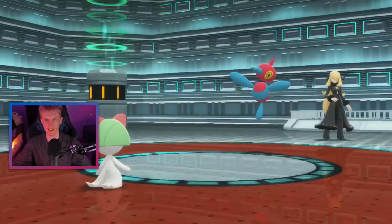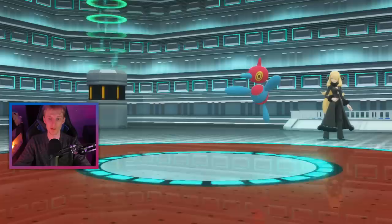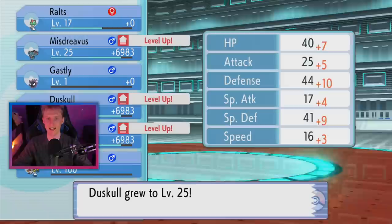Porygon-Z is probably the only easy Pokemon out of Cynthia's entire team. It just attacks us, we've Destiny Bonded, and of course we're faster than it due to Trick Room, so Porygon-Z goes down really easily. It's the only non-RNG Pokemon that Cynthia has, thankfully. We get a few more levels and a few more move-learn prompts.